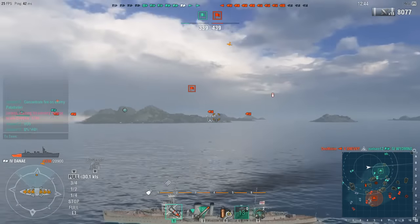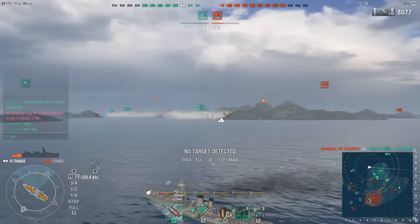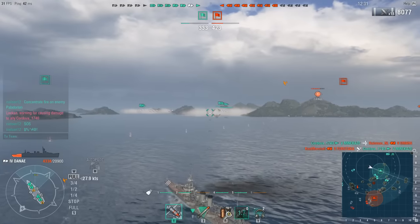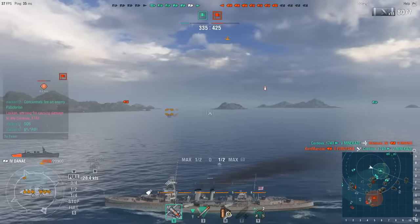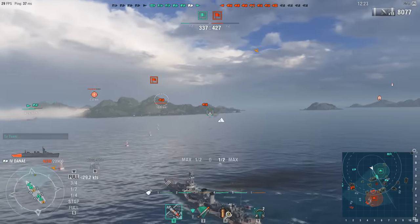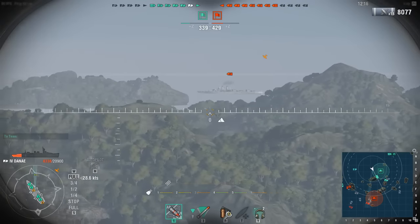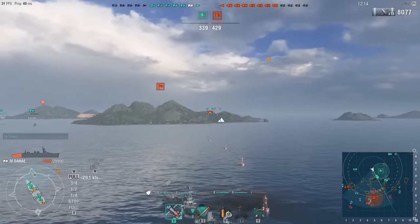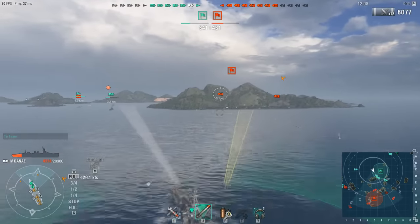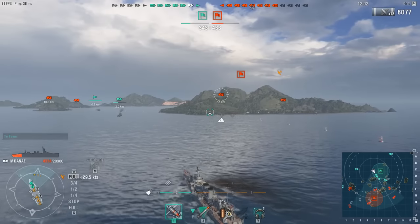I'm looking to lob some shots over at a target but unfortunately the headland is in the way of my aiming, even though he is in range. I'm not very good at blind firing. I know there are a couple of cruisers on the other side of that island. The smokescreen in front of me stops providing cover for my allies. There's a battleship here but there's no way my torpedoes will reach that ship — too much risk of firing past friendly ships.